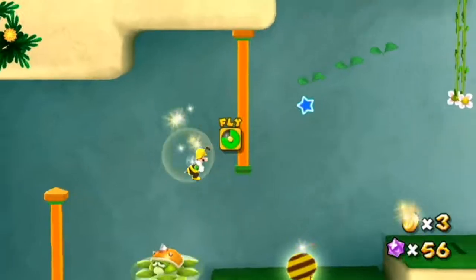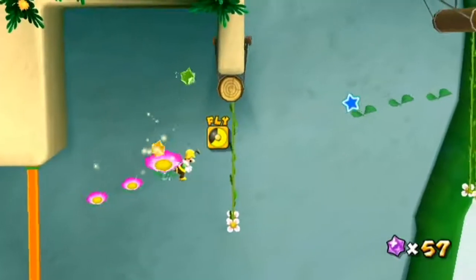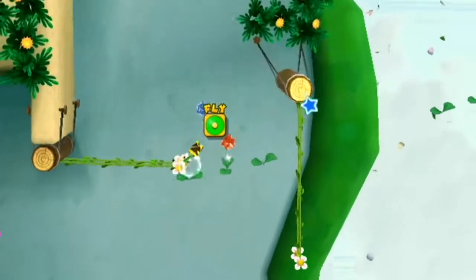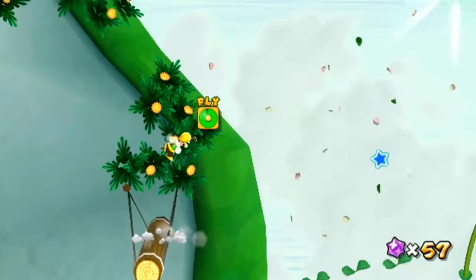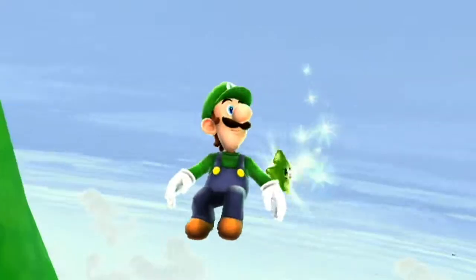Star number two. Once you get to this area with the flower swings, swing off of the first one and go on top of the base of the second one, then collect your flight and fly all the way to the right and up and you'll get the star. Galaxy complete.